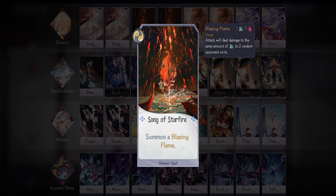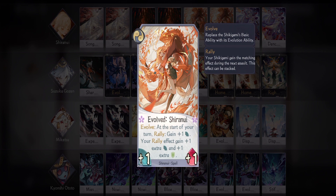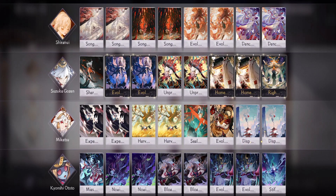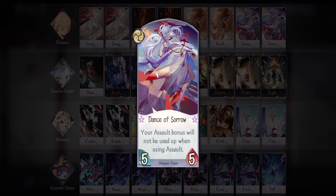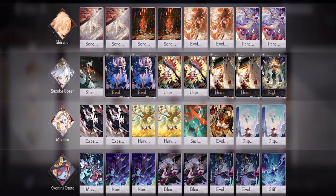Song of Starfire can also be used when you've saved up your rally to hit the opponent hard. You want to evolve Shiranui as soon as possible so you can get those extra rally buffs. Lastly, two Dance of Sorrow just to make your opponent's life more difficult.